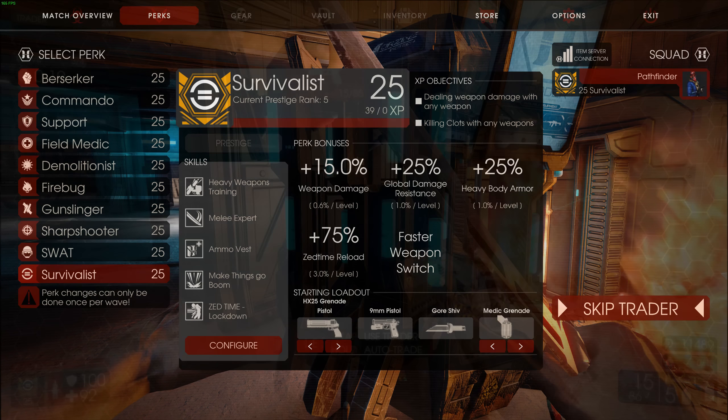We're testing the Reducto Ray on the Survivalist. It weighs five kilograms and you can upgrade it twice — it's a tier three weapon, strictly for the Survivalist. It looks cool. The animations are really nice — slick as hell. It doesn't have an alt fire sprint animation. Apparently it shrinks zeds into oblivion until they pop, and that's exactly what it does.